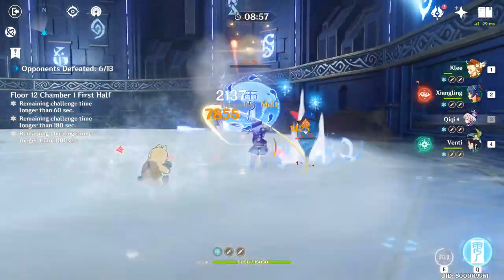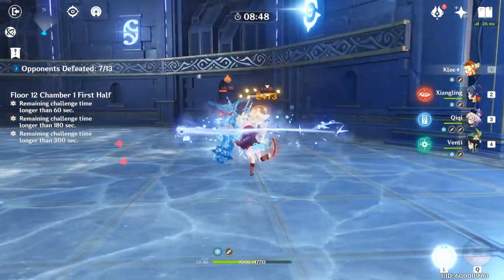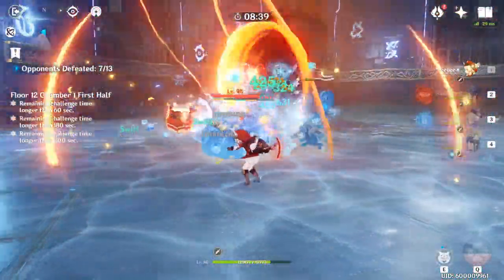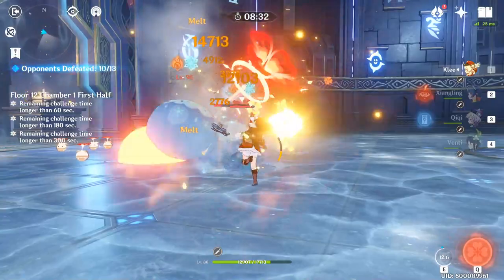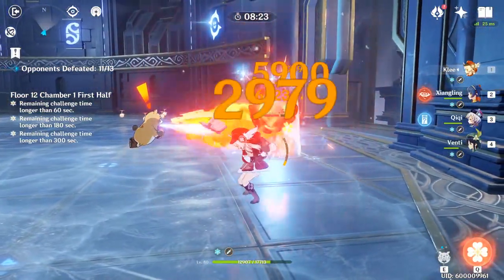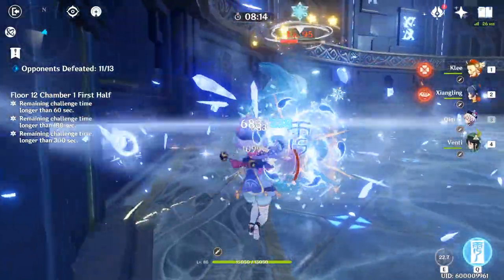Here you can see a great synergy of double pyro, Chi-Chi for healing and cryo application, and Venti to group enemies. You can use any healer, but Chi-Chi is particularly valued just like Diona since they both can heal and apply cryo damage. Why do you need cryo on floor 12? Because there are Electro Fatui on both sides of 12-3, and if they shield up — which most likely they will — you're going to want to be able to break those shields, and it's cryo characters that can do that.